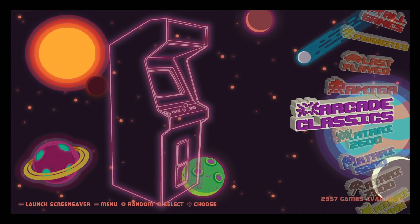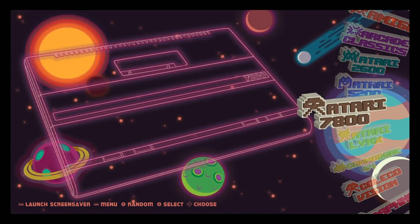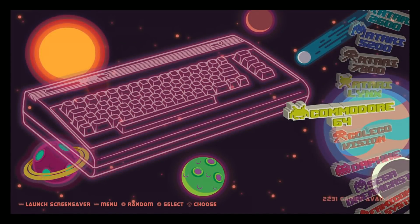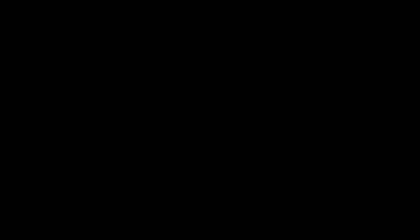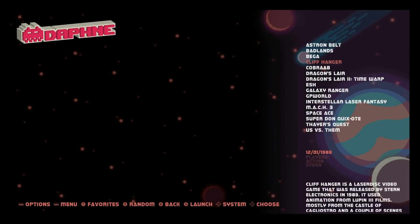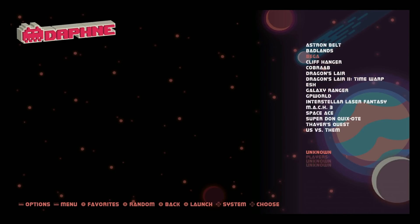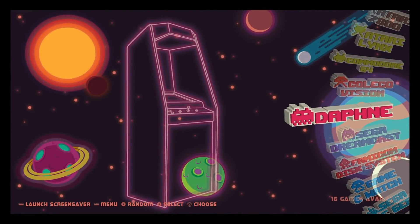Atari 2600: 648. 5200: 72. 7800: 59. Pretty standard. You do have some portables — Atari Lynx: 76. Commodore 64 and computer: 2,231. Those of you Commodore fans, you guys are hooked up. Daphne games should all be configured as well — Dragon Slayer 1 and 2, Cliffhanger, Badlands, Space Ace. You've got 16 Daphne games. Sega Dreamcast: seven.